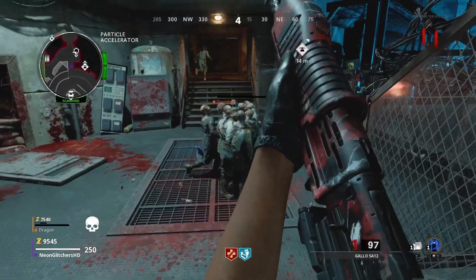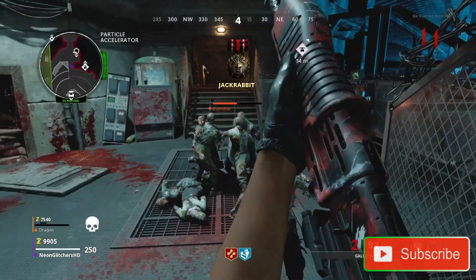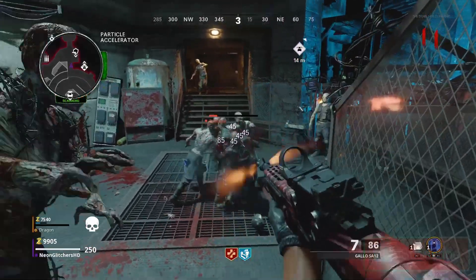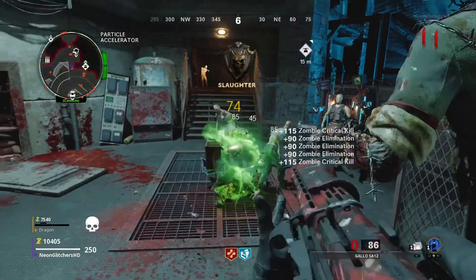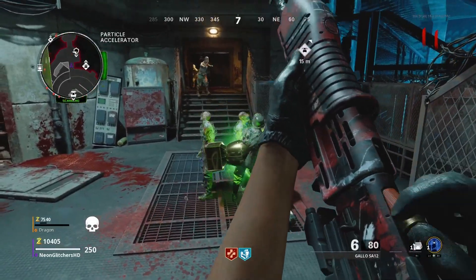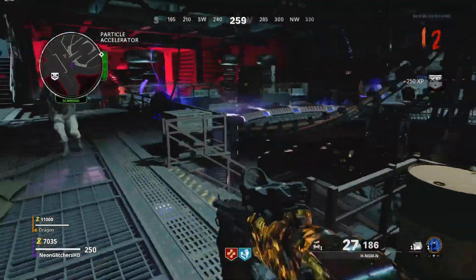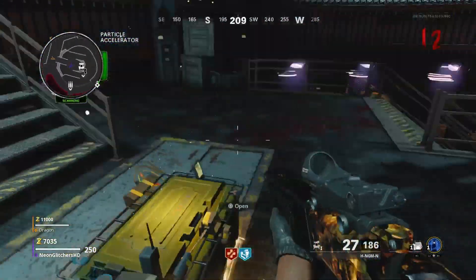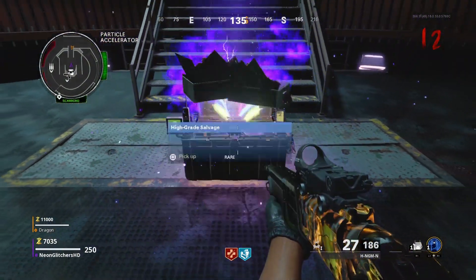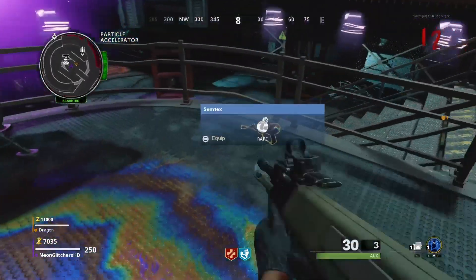As soon as the round is over, you can go ahead and pick up your box and get your free juggernaug and any gun you want. There is a chance it takes your god mode away but I recommend you do it because you can get a really good gun out of it. When I did it, I actually got the ray gun. The round ended, I went down, I opened the box and it gave me the ray gun which is pretty sick, and it gave me free juggernaug which I gave my friend — he spawned back in the next round and now he has god mode as well.